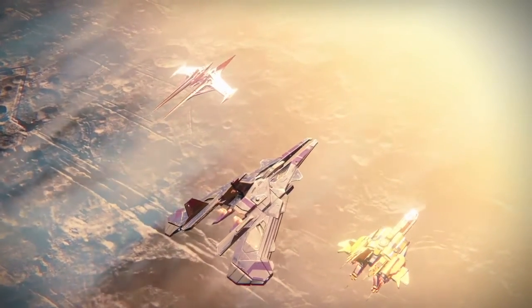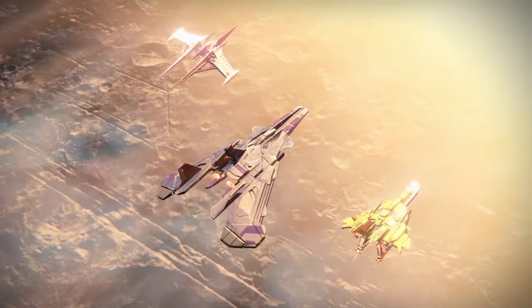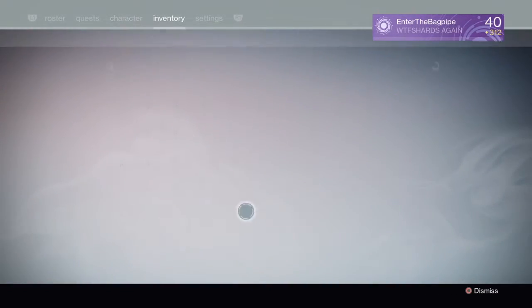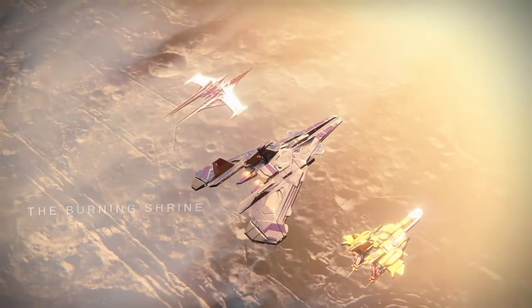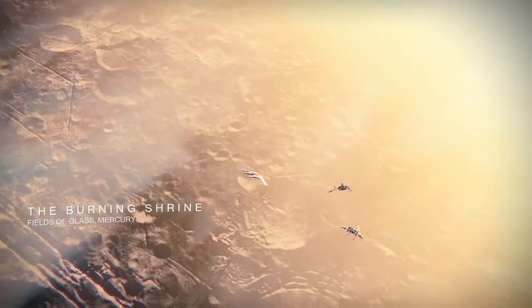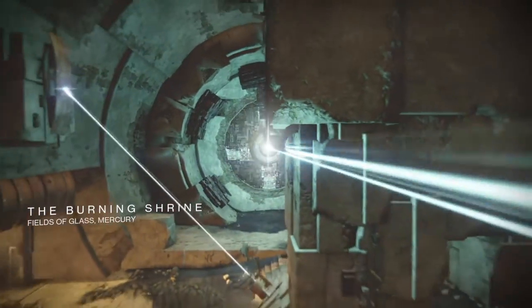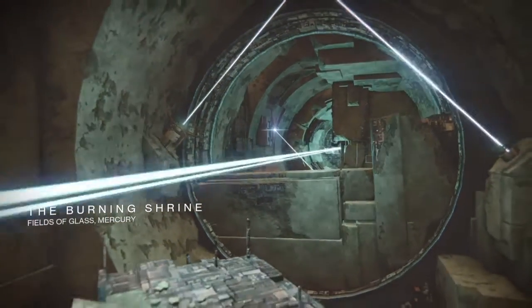For anyone unaware of what a phantom is, a phantom is getting seven kills without dying or taking any damage. This is the first time I've ever got two of them in one game because I didn't used to play with a sniper. I used to play with a Mida and a sidearm, and I think it may have been a little bit harder to get phantoms because with sidearms you're always taking damage while killing them.